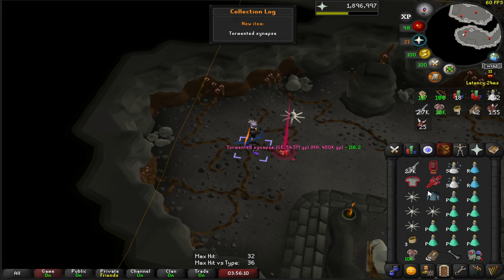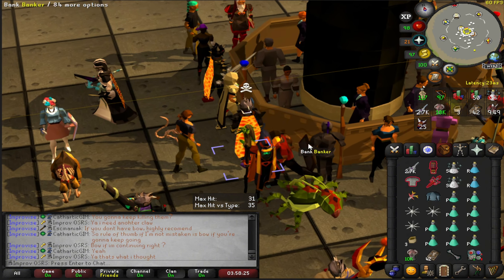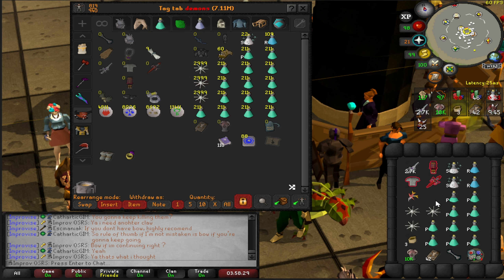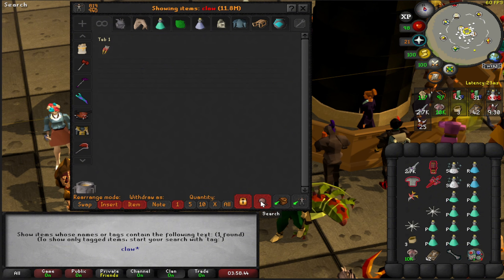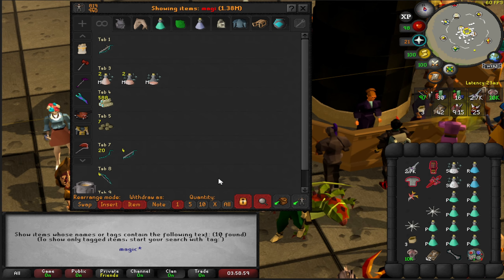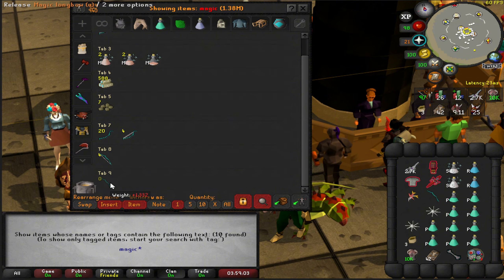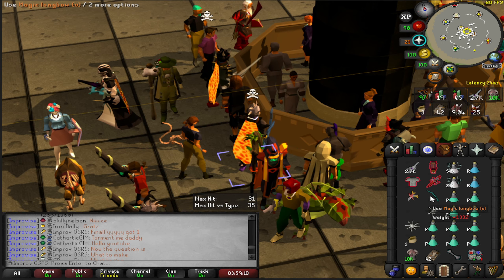We got our first tormented synapse — let's go! Got it at kill count 484, so still a bit under rate but not quite a spoon. Since I'm going to continue killing these to get another claw, I'm going to make the scorching bow with this synapse. If I get another synapse before I get the claw I'll make the ember light. Also just got a magic longbow seed about 20 or 30 kills ago, which is nice.